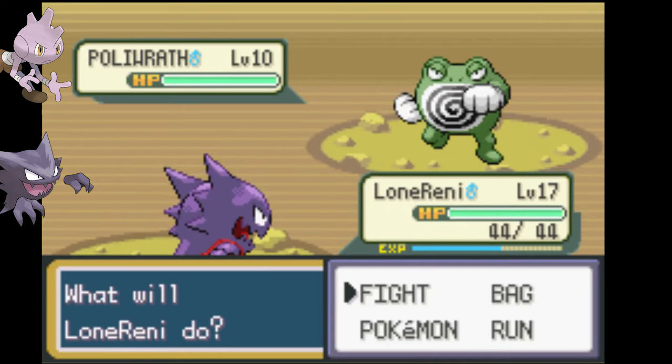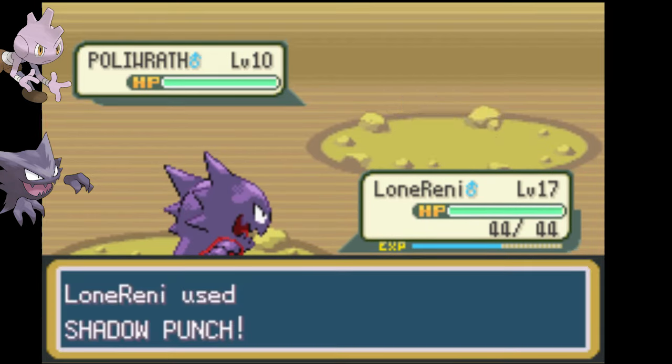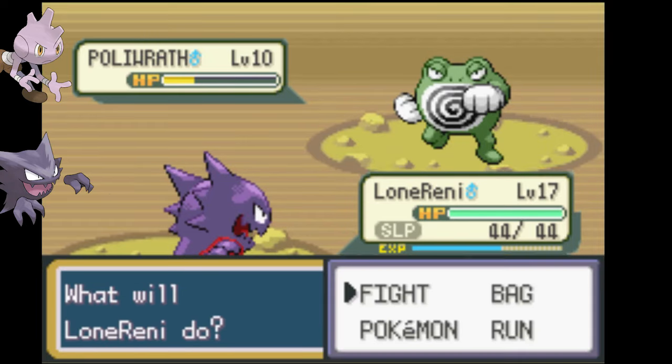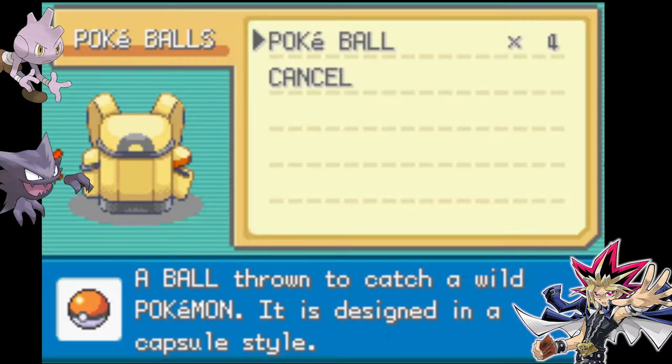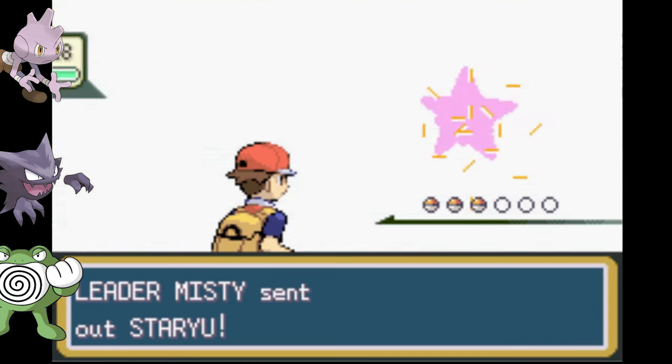Luckily this happens — never before have I used the shiny clause because I just don't find shinies, but I'm happy to use it here for content and because green Poliwrath is cool. There is a problem: I only have four Pokeballs. But with luck like an anime protagonist and me saying the words 'Gameboy Luke,' we catch him. Route 4 gives us nothing.